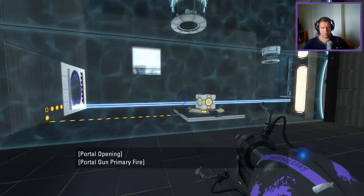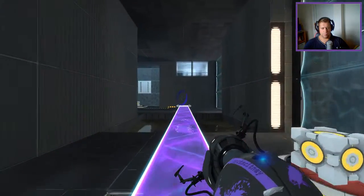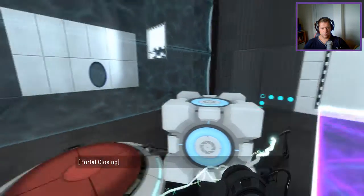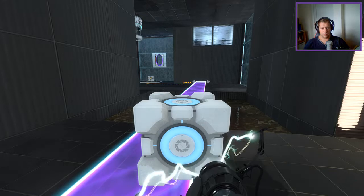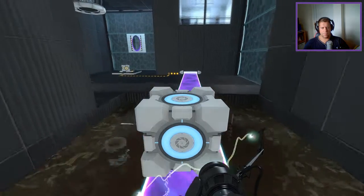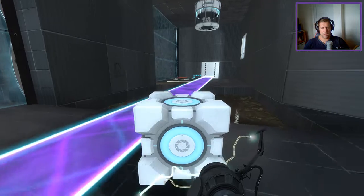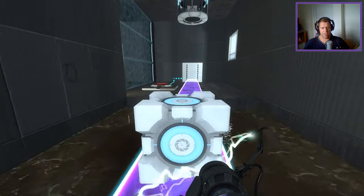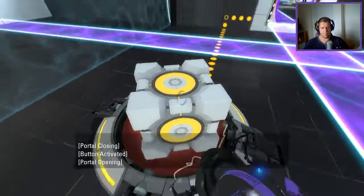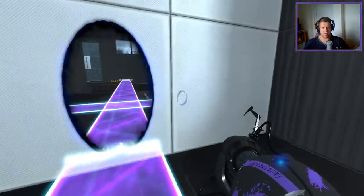So it's going to be light bridge to the exit. But now what are we going to do? We're probably going to want to bring a cube through here, right?